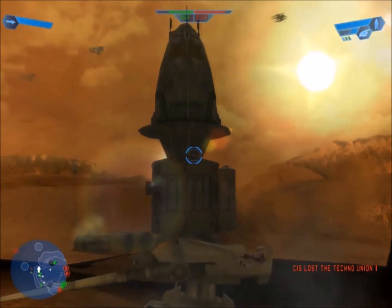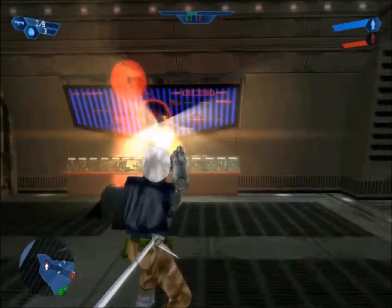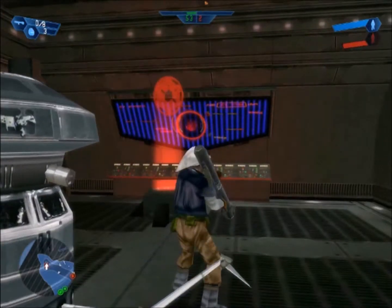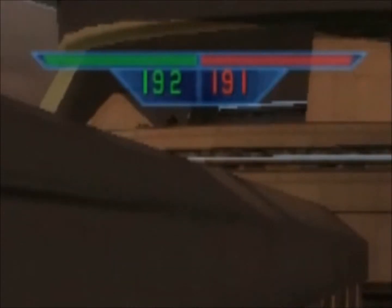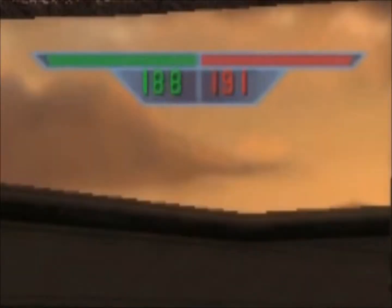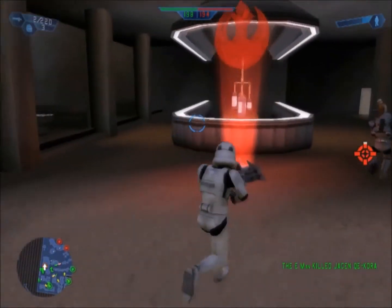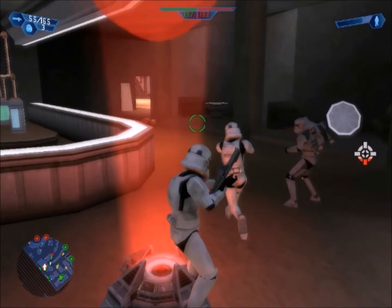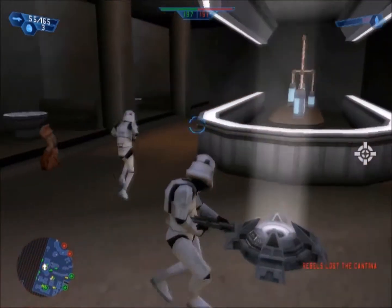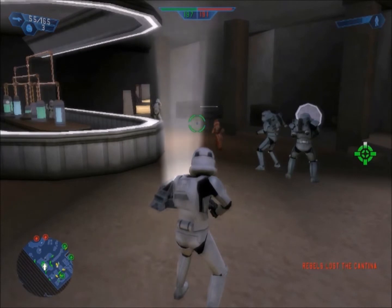These maps are larger, and except for Kamino, have destroyable extra objectives — although I swear to god I've still never been able to destroy the shield bunker. There are two objectives to every battle: to kill a set number of enemies, either 150, 200, or 250, or to capture all enemy command posts. Command posts are spawn points scattered around the map. They can be captured by clearing the area around them of enemies and then waiting until they become controlled by your team.